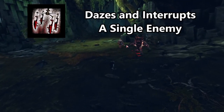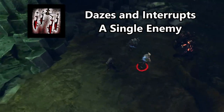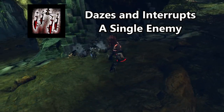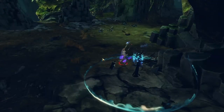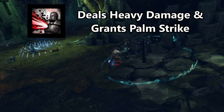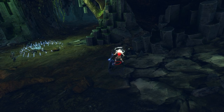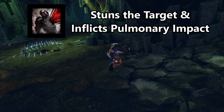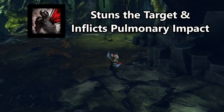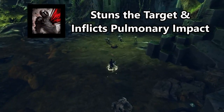Extracting Daggers throws a dagger that dazes a target. If the enemy is casting an ability and is interrupted, that ability will have an increased cooldown. Fist Flurry strikes an enemy multiple times with a series of fast attacks. If all the strikes hit, the Daredevil can use Palm Strike, which deals massive damage and stuns the target, also marking them with Pulmonary Impact.